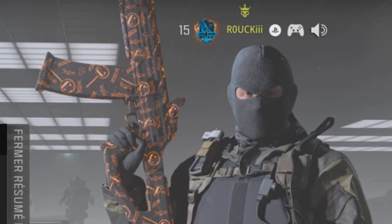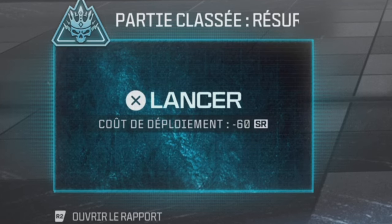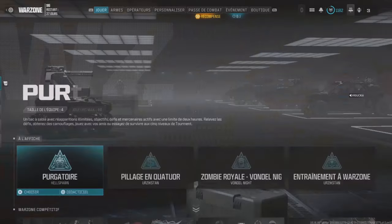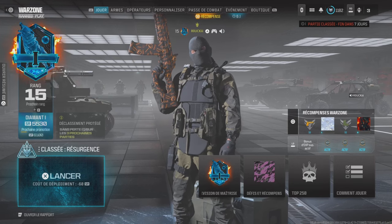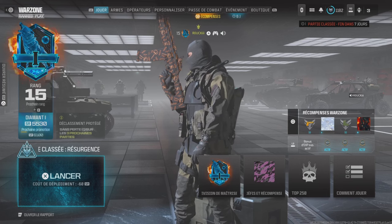Il faut essayer de ne pas perdre trop de SR, parce que le coût de déploiement en Platine 1 c'est 39 SR, en Platine 2 c'est 45, en Platine 3 c'est 51. Là on voit qu'en Diamant 1 c'est 60 SR. Donc forcément, à chaque fois, ça vous demande de jouer de manière efficace.